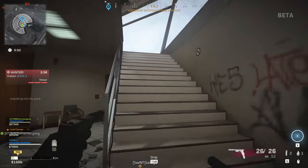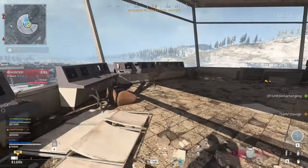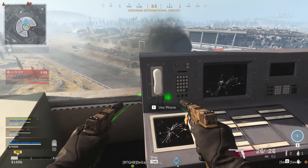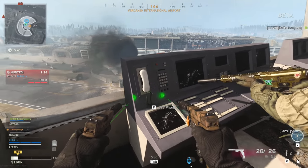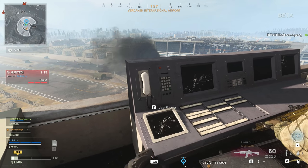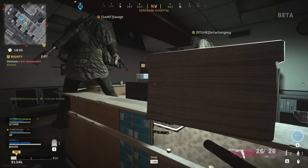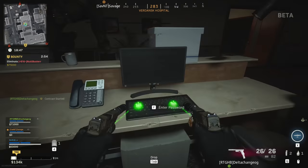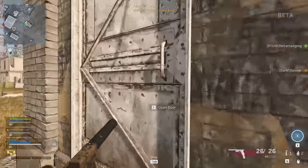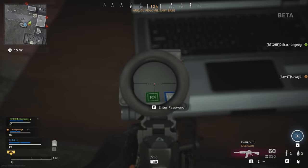Hey guys, Drifter here. Today I've got a video about the absolutely massive Easter egg that is in Call of Duty Warzone right now. This is one of the biggest Call of Duty Easter eggs I've ever seen, and I have made significant progress on it. Today I'm going to be showing you all of the things you can interact with, like the phone here in the airport, how they interact with each other, the locations of everything, some of the Easter eggs and clues that I've found, and generally all of the progress I've made towards solving this Easter egg. Here's another computer you can play with. There's laptops, bunkers, switches — there's stuff all over this map. So let's kick off today's video with the locations of everything.